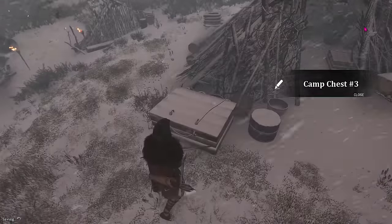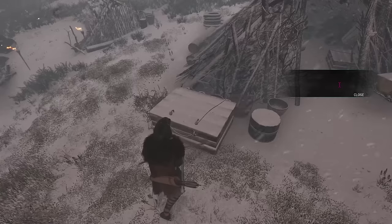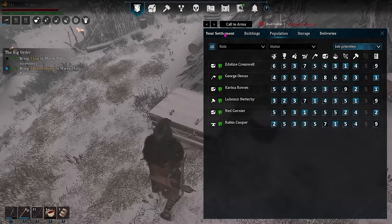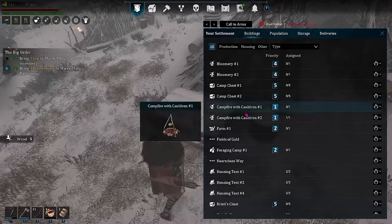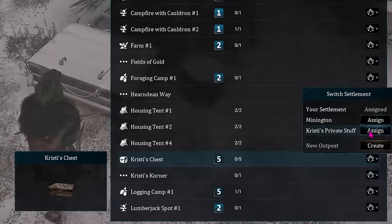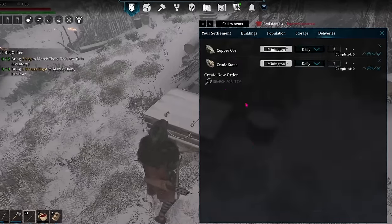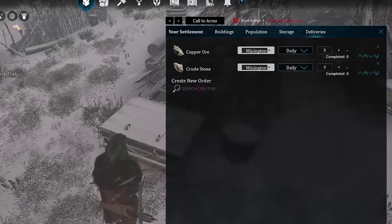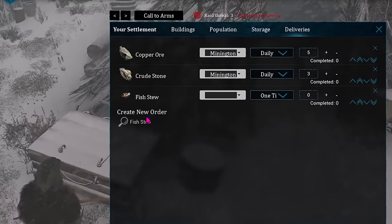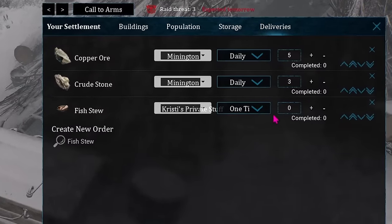This works great for storage and everything too if you don't want workers to touch something. Furthermore, you can set up the delivery system as a way to move resources back and forth between your outposts — useful for maintaining your own personal stash on a delivery schedule rather than sending people to do it directly. For example, I want my own fish stew every day kept in a stackable storage rather than a private chest in my tent. So I make a storage chest part of my own private outpost and schedule deliveries of two fish stew to it every day.